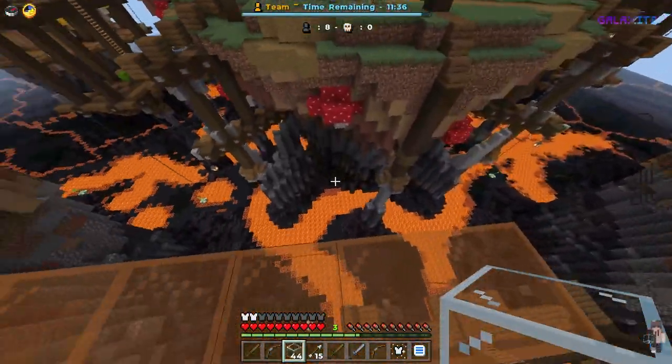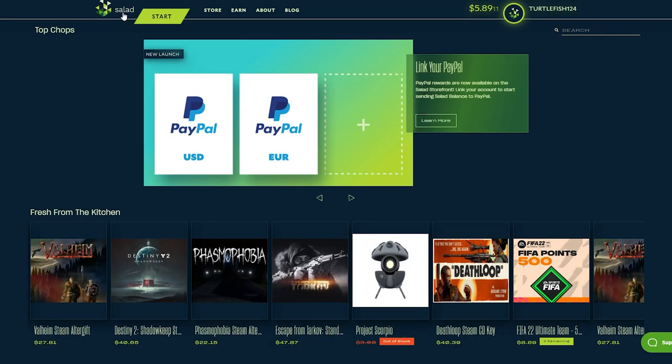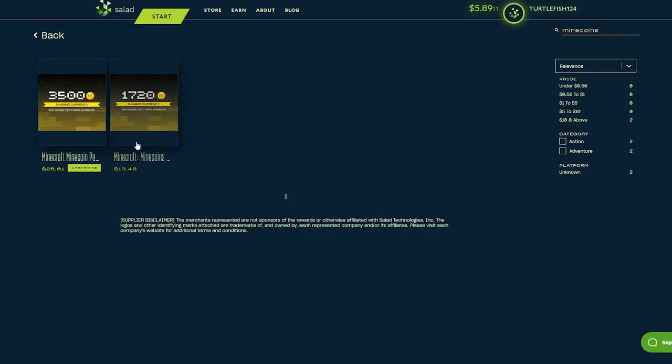So this first one you have probably heard before. It is called Solid. And if we go over to the search bar, we can look up Minecoins. We can get Minecoins.